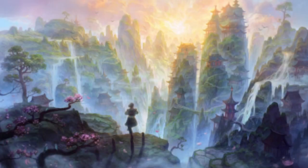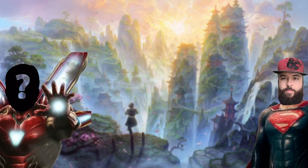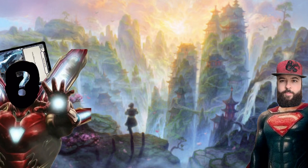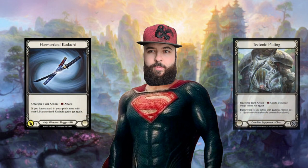The fundamental idea of Flesh and Blood is very simple. I am a hero. You are also a hero. We don't like each other very much, and we're going to fight each other by attacking and defending with the cards we've chosen to play in our decks. As well-trained heroes, we have equipped ourselves with weapons and armor of our choice to get a better chance against our enemies.